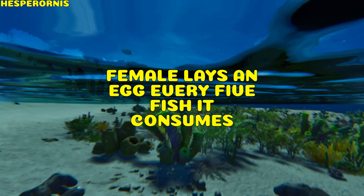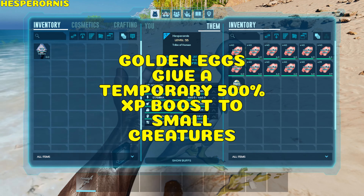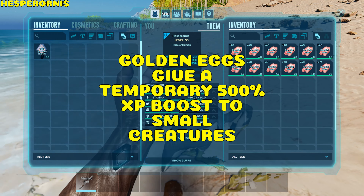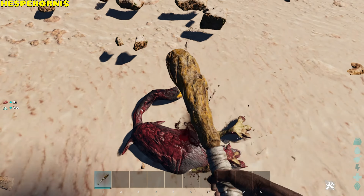Hesperornis. The female lays an egg every 5 fish it consumes. The egg can be a standard egg or a golden egg. Golden eggs give a temporary 500% experience boost to smaller creatures. You can harvest organic polymer from its corpse.